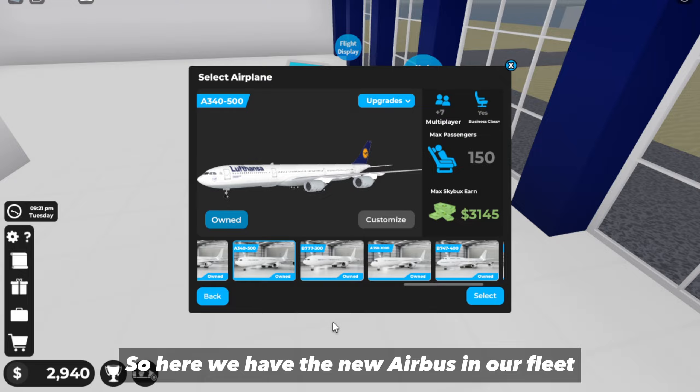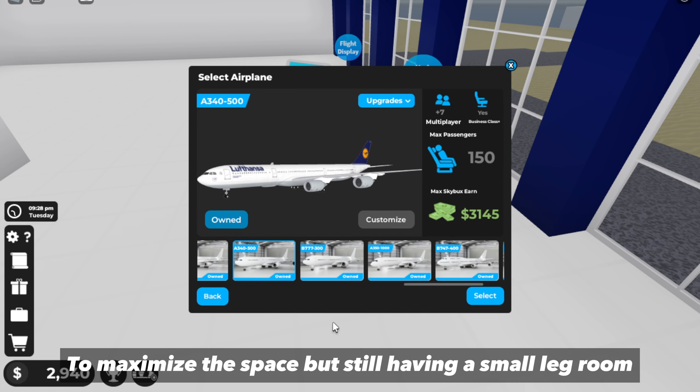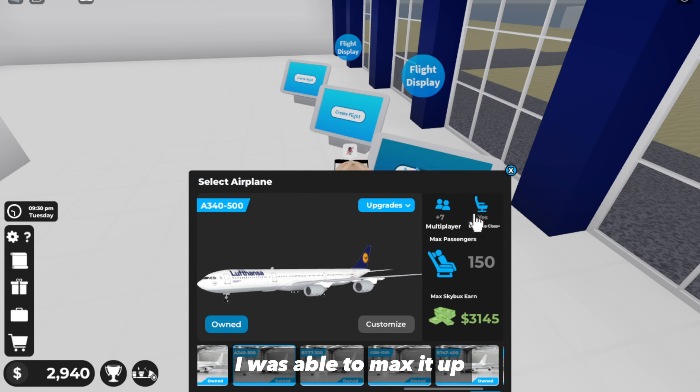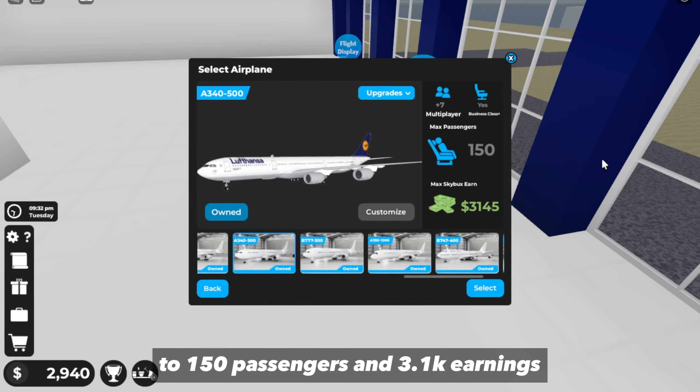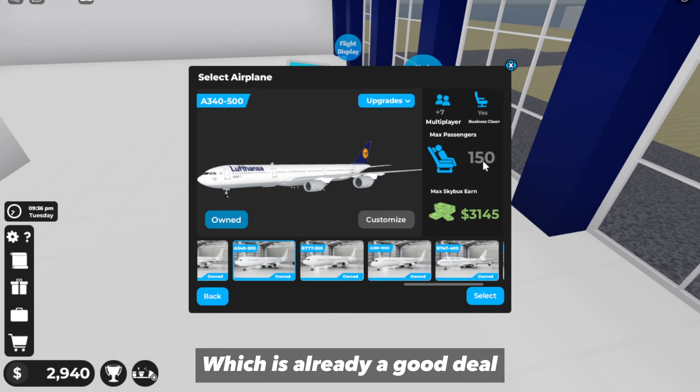So here we have the new Airbus in our fleet. I used Liftanza's delivery and tweaked the seating layout a little bit to maximize the space while still having a small leg room. I was able to max it up to 150 passengers and 3.1 thousand earnings, which is already a good deal.